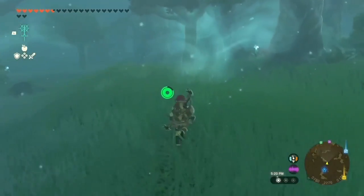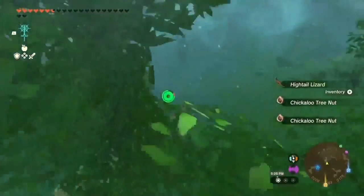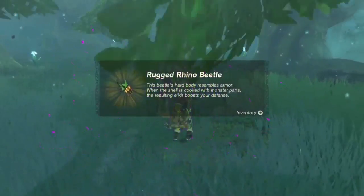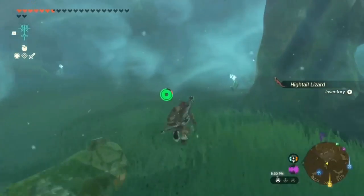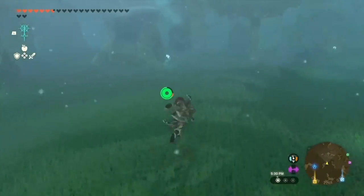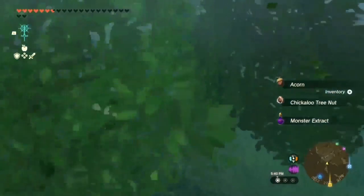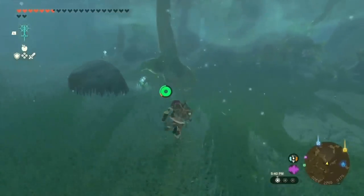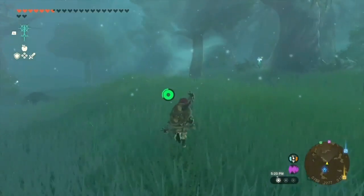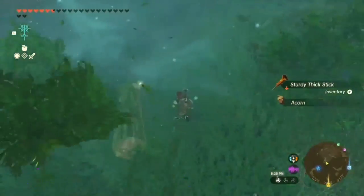Alright, so in this run I actually got three drops — I was pretty lucky. There are four trees here, and it looks like there's a chance they could drop two items at once. We see the Rugged Rhino Beetle drop here, and we also got a Monster Extract just from that tree. I wouldn't recommend doing all in one run like I am, but I only needed one more beetle. I got a second Monster Extract off that one, so now on this run I get two more drops — Monster Extract, Rugged Beetle, and then we're going to see the other two.